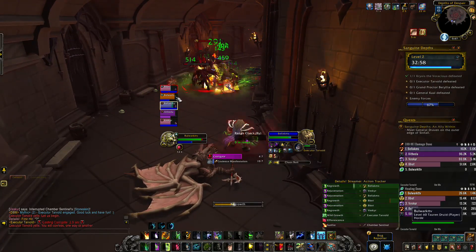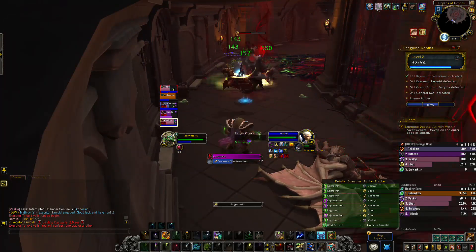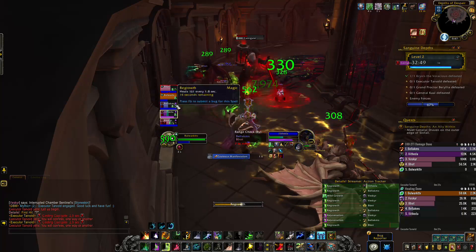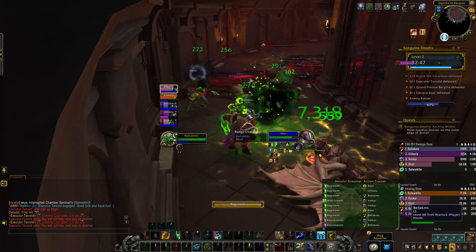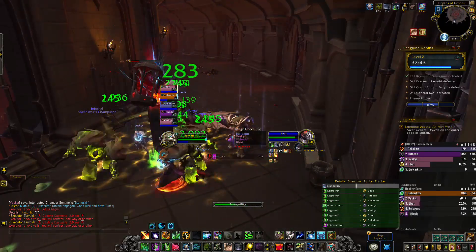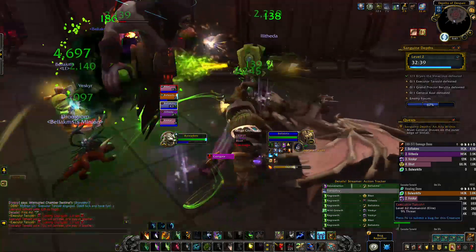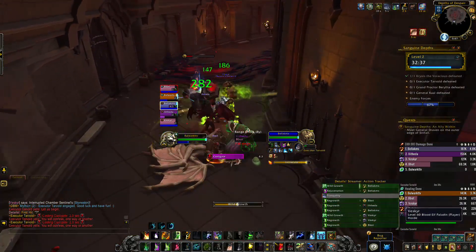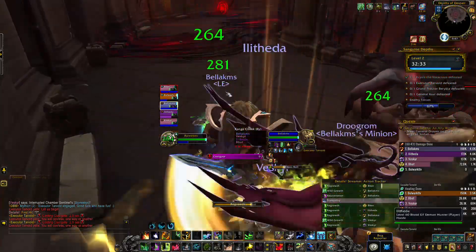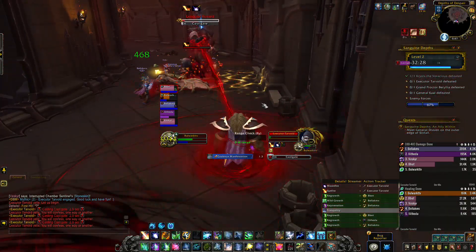After a few more trash packs you're going to run into Executive Tarbolt. I like to pull him back from where he starts — if you take him right at his starting position both beams will hit you at the same time. I always stick to the right side, watch the left beam go by, then have the right one go by afterwards to avoid it nice and easy. At some point he's going to target a party member and cast Castigate — move that away from your teammates because it damages everyone around you.